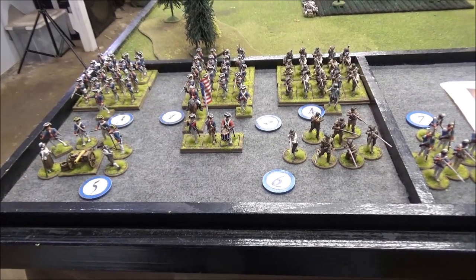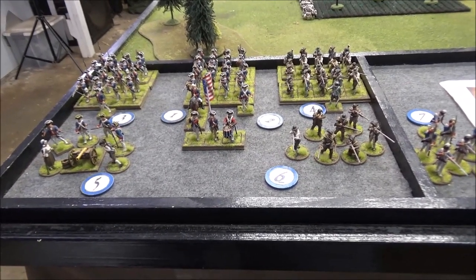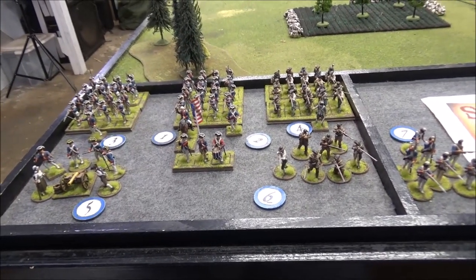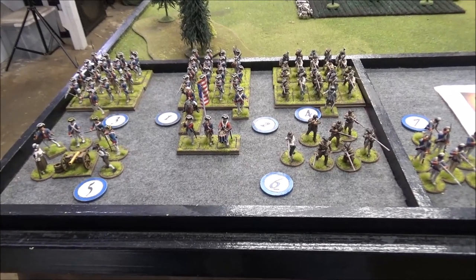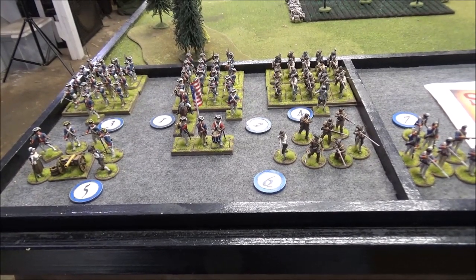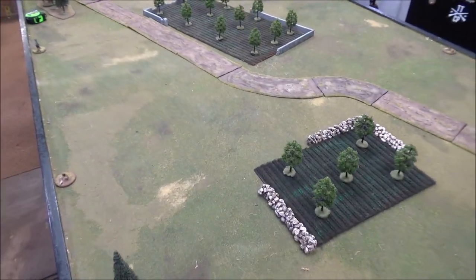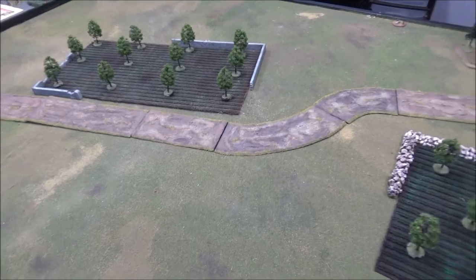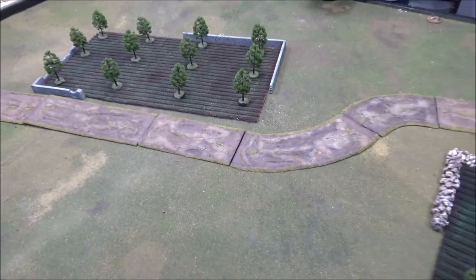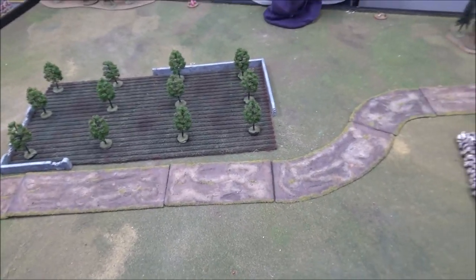We'll probably do some support — possibly a medicine man or holy man or something like that — but no movable deployment points; we're using the fixed deployment points already on the table. Andre has arrived. I'm the Americans, he's going to be the Redcoats, and he decided to take that table edge. The only extra support we're taking is one extra shot of canister each, so we'll have four shots. We both rolled a one on our force morale, so we're both at nine. And we begin the game.